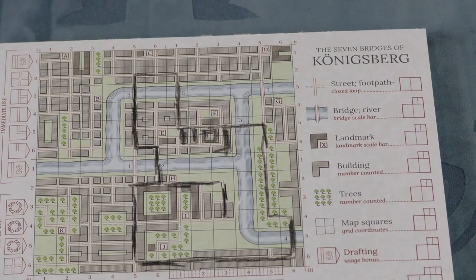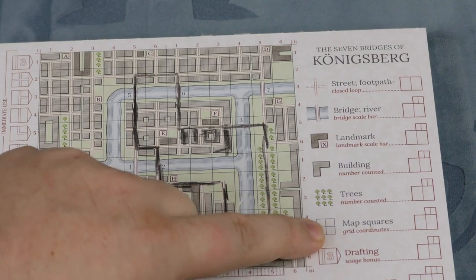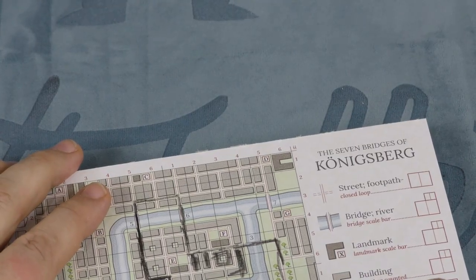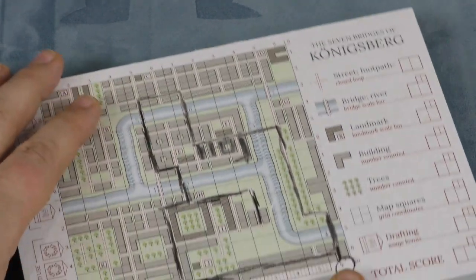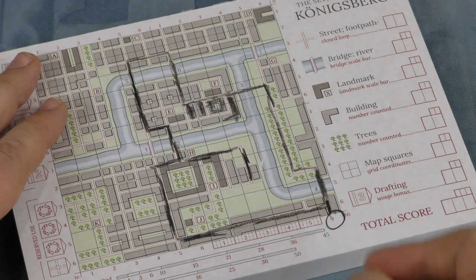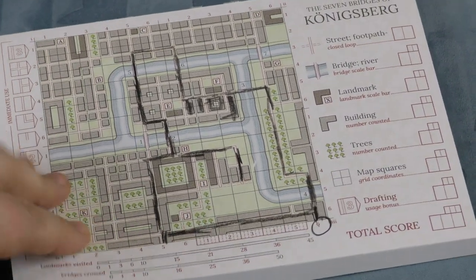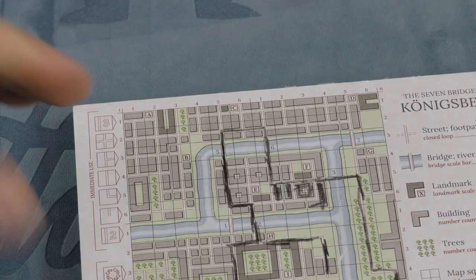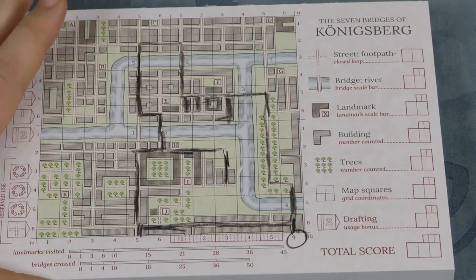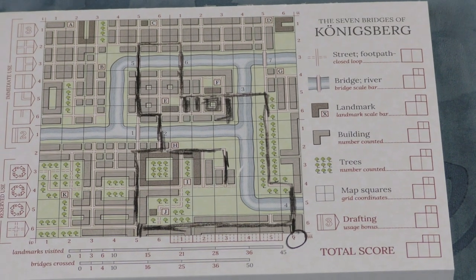Trees give one point for each tree next to your path — there are a lot of trees in one area of the board. If you go off the edge of the board, there are certain spots where you get the numbers of the grid coordinates as you go off the bottom of the board. There are different ways to go off, so you could score those victory points. Drafting bonuses on the side — how many of those did you get? So there are seven different ways to score, but you just take your highest ones, unless you got all seven bridges, in which case you score all of them. Highest score wins.